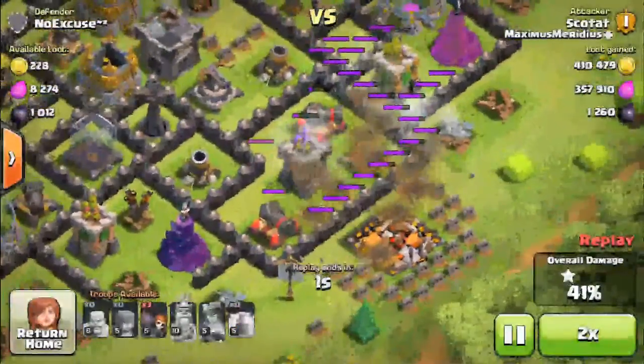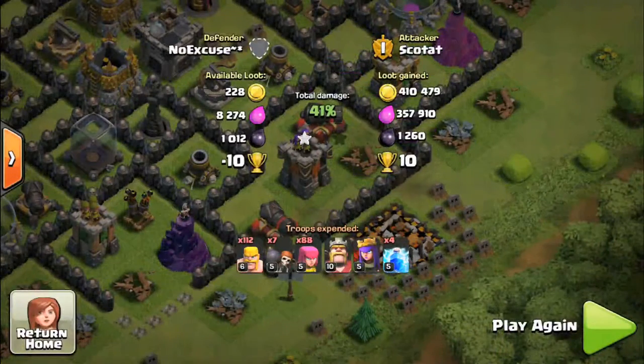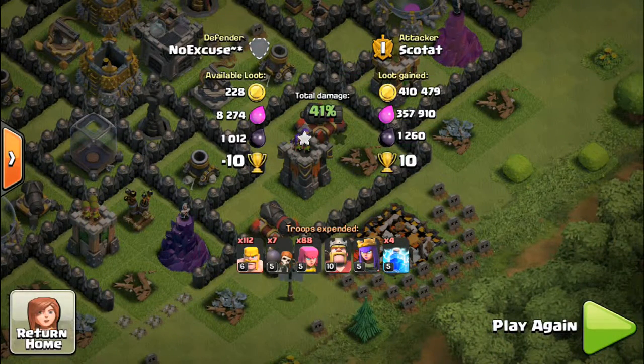He didn't get that last one there but the Queen gets my gold mine, and then this last gold mine - I send in a lightning spell, it takes out the Town Hall for the star and that last gold mine for the rest of the gold. Not bad at all. I wish I could have got more of that dark elixir but I'm pretty satisfied with this.